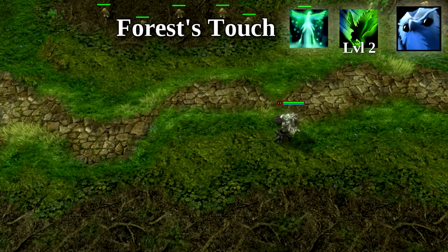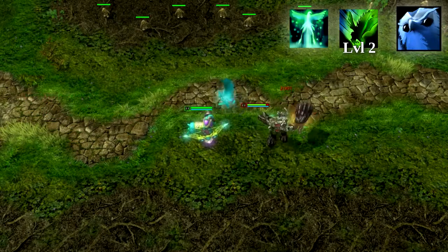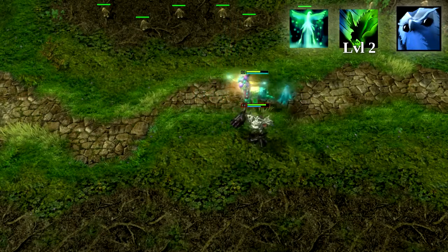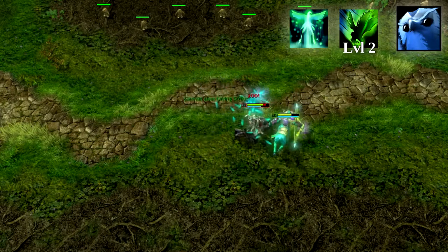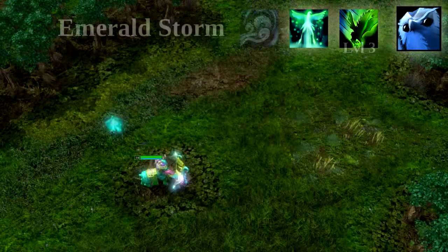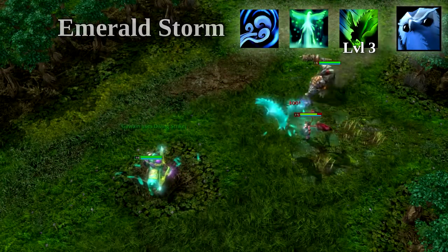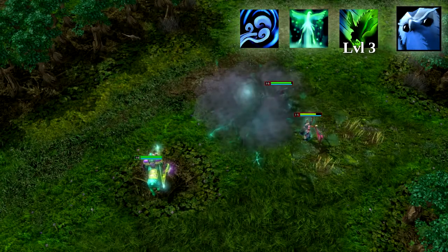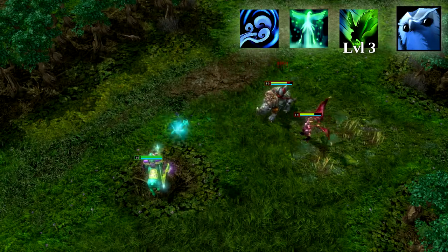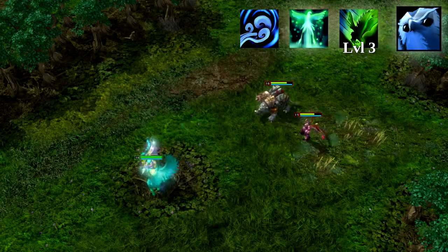Forrest's Touch is unlocked at hero level 11, giving the Hawk the ability to grant you 200 HP, plus a small attack and movement speed boost when you drop below 40% health. The boost lasts a few seconds and has a relatively long cooldown. At hero level 16, Emerald Storm is unlocked, giving Gawain the ability to channel an area-effect storm that hits up to two enemy heroes, dealing damage and slowing their move speed. In combination with Diving Strike, the Hawk can deal a decent sum of burst damage on its own.